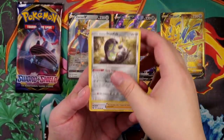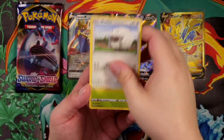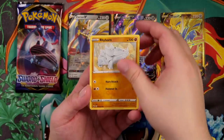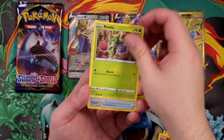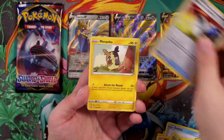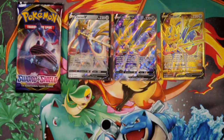Leaf Energy, Galarian Stunfisk, Pokémon Center Lady, Snorlax, Wooloo, Grookey, Sobble, Rhyhorn, Roselia, we have Pokémon Catcher — very nice. And then we have a Morpeko Regular Rare at the back. Love Morpeko. But look at the table, man — are you mad? What the flip?